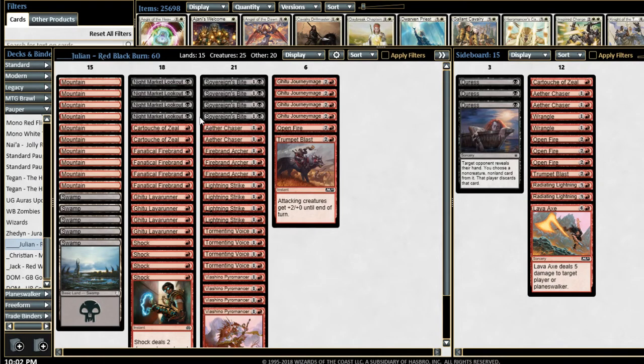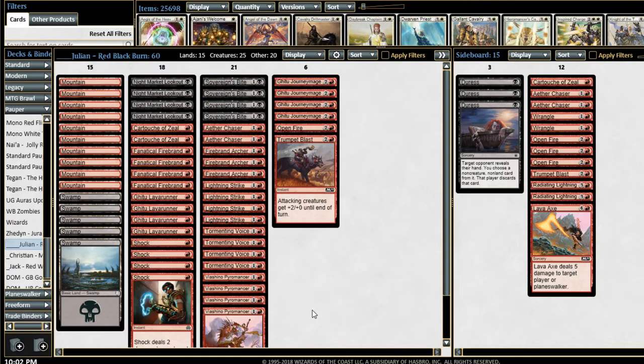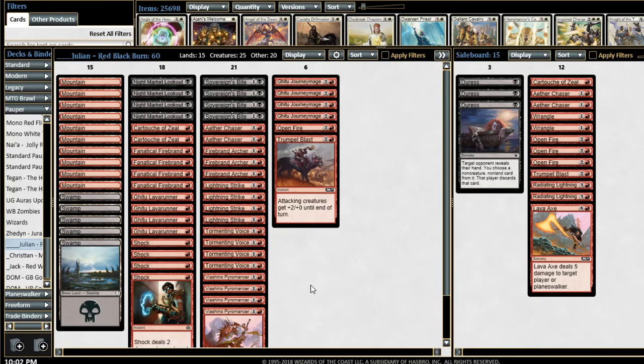Julian took it one step further and splashed just a touch of black for Sovereign's Bite, which goes to the dome and gives him a little life total buffer. I did see him burn a bunch of people out — they were at like 10 or 11, and he would have a Firebrand Archer in play and just go end of your turn, Lightning Strike you, untap, Sovereign's Bite, shock you, and then his opponent would just be dead.